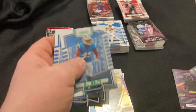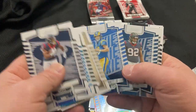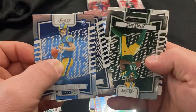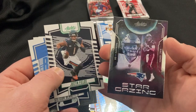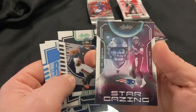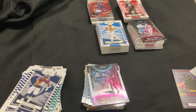Tully. Alright, last pack. Stetson. Reed. Justin Fields on the green. And a stargazing. Alright everybody, that is it. I appreciate you. Hopefully I'll see you in another video. Bye everybody.